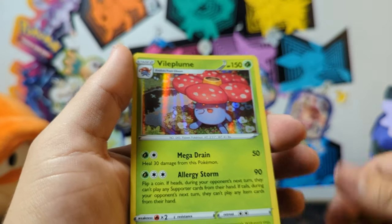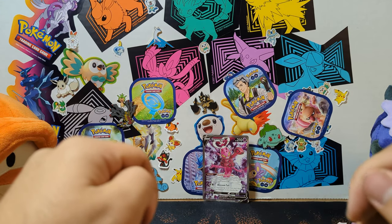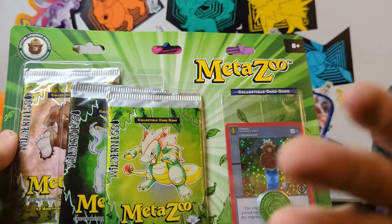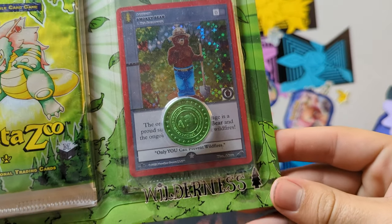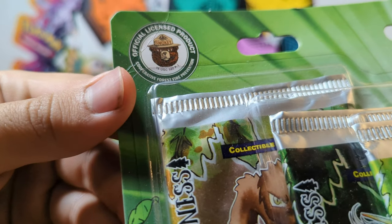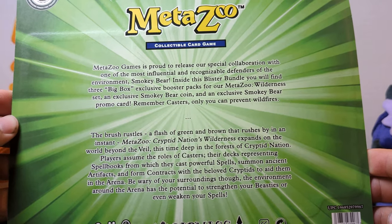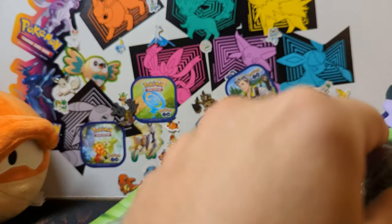But it doesn't look like great hits — that is all we got out of the Palkia, nothing out of that entire box. Just for fun, I found this at Target — it's a MetaZoo. I know nothing about MetaZoo, but I just saw Smokey Bear and thought that was pretty funny, and it's officially licensed by Smokey Bear. So I'm going to get this — I think it looks pretty funny. We're going to open this MetaZoo Smokey Bear product up and just see what the heck we get out of it.